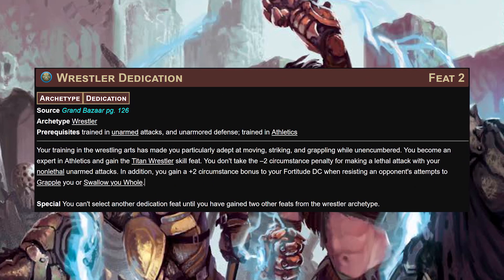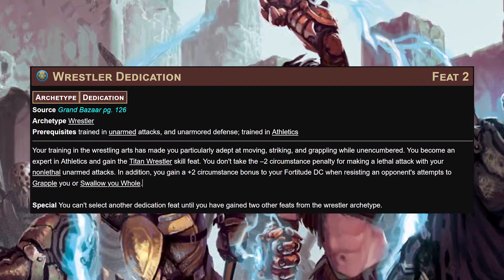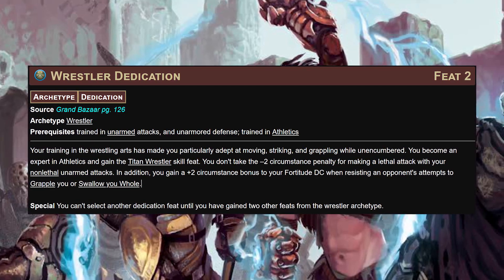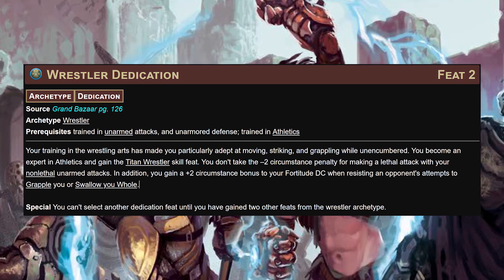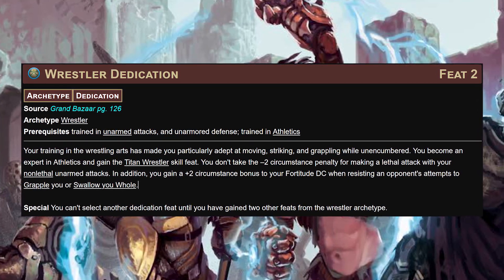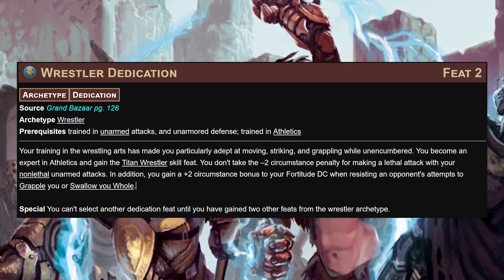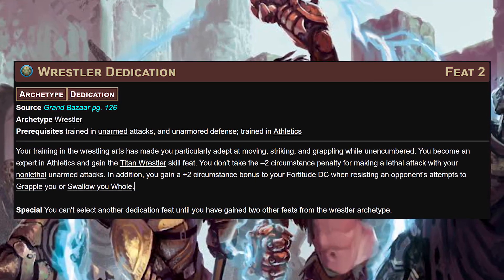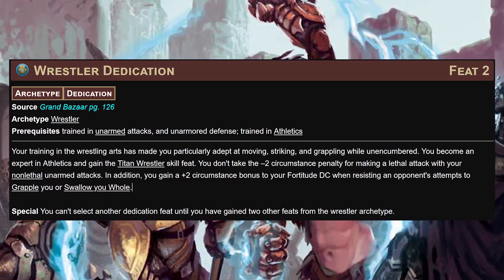Alongside this we'll take the wrestler dedication for our free archetype. As per the request, this gets us expert in athletics, titan wrestler - which is huge because we'll need it to grapple huge things. It removes the circumstance penalty for making lethal attacks with non-lethal things, gives us a bonus to our Fort DC when things try to grab or eat us, and gives access to a lot of really cool stuff from across different classes.